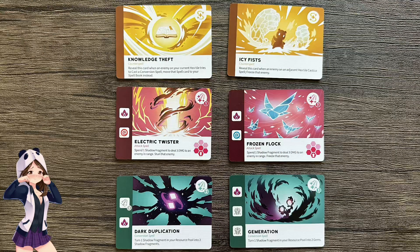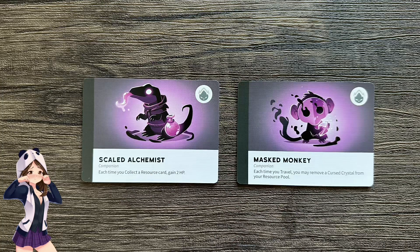The expansion also adds a number of new spells for you to add to your spellbook, including counter spells, and a handful of new companions which you could befriend. Examples include the Masked Monkey — each time you travel, you may remove a cursed crystal from your resource pool — and the Scaled Alchemist — each time you collect a resource card, gain 2 HP.